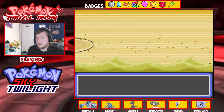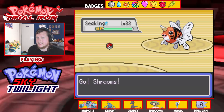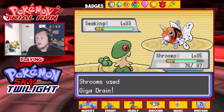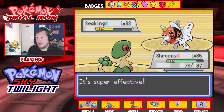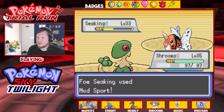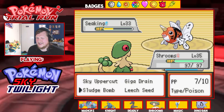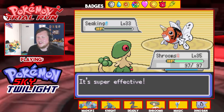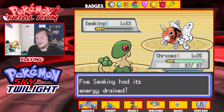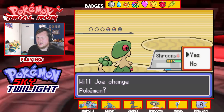I think what I'm going to try and do is make it to the city today. The plan is to make it to the city and get some decent experience on Shrooms. Shrooms needs that decent experience. Mud Sport — why are you using Mud Sport? I just don't understand. A Huntail — I can handle a Huntail, Sky Uppercut.